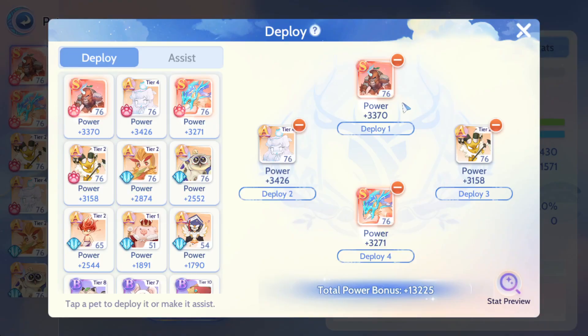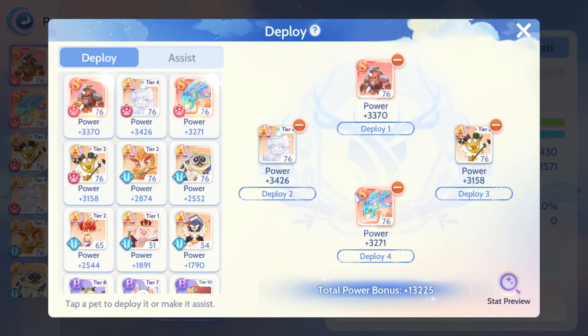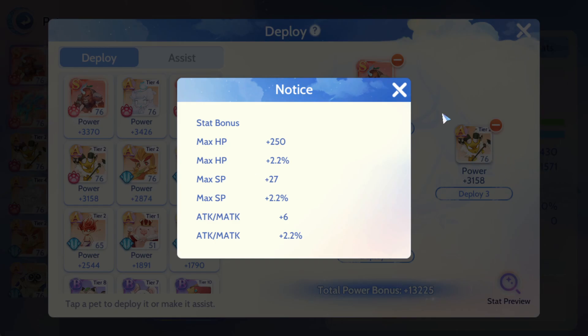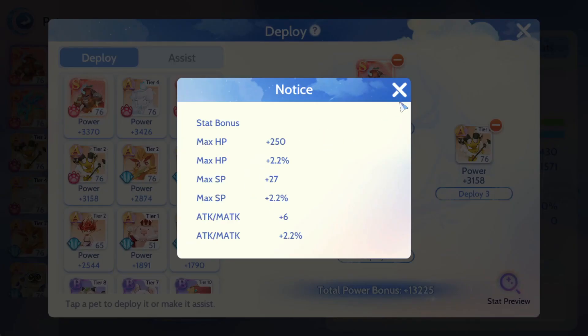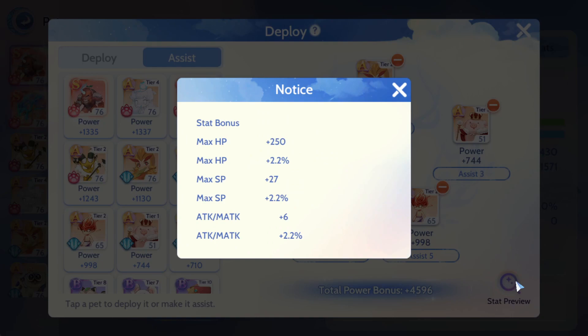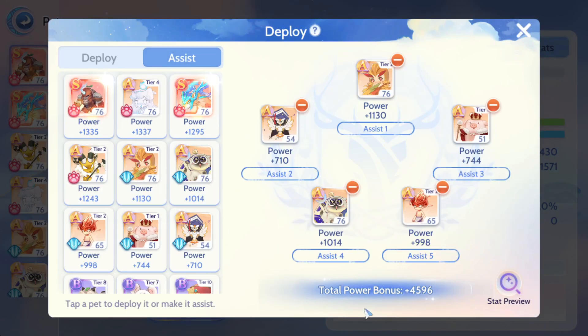The bonuses are not based on the stat of the pet itself. If you click on the pet you can see what stat bonuses you are currently enjoying — these bonuses are all based on the pet tiers. On the deployment screen you have the total power bonus and a stat preview. The stats shown are the add-ups from all four slots, and if you look further you can see it accounts for all nine slots combined.